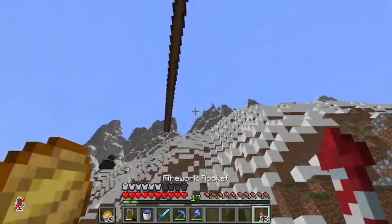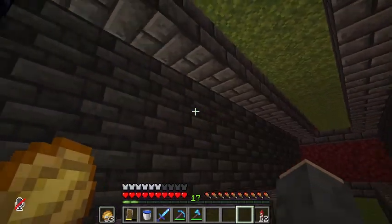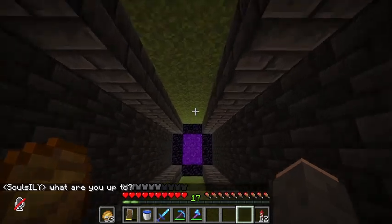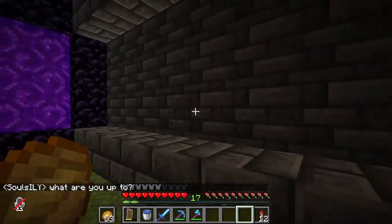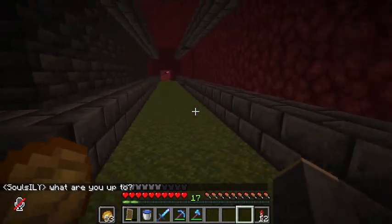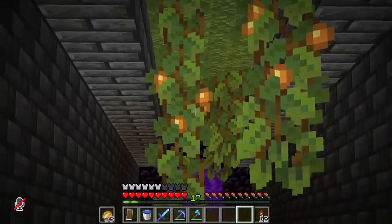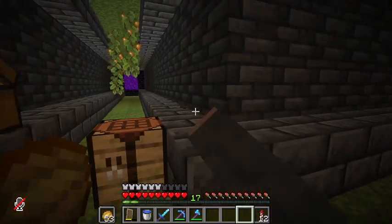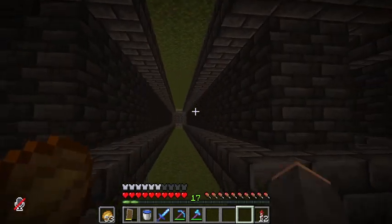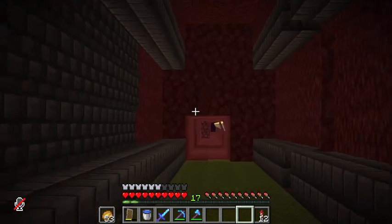We're going to look at the nether hub now. Beancat has done quite a bit of work — this nether hub is really coming together. We've got a deepslate pattern with moss over at Beancat's area, and glowberries will be added throughout the rest. It looks really good, and once the glowberries are in it'll look a lot nicer — much better than just red nether brick.